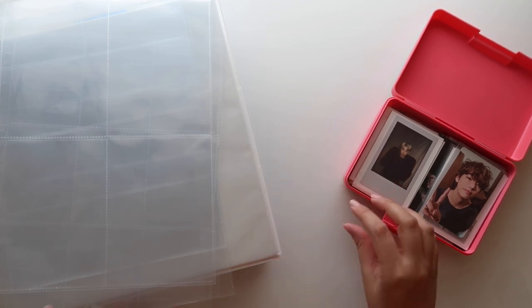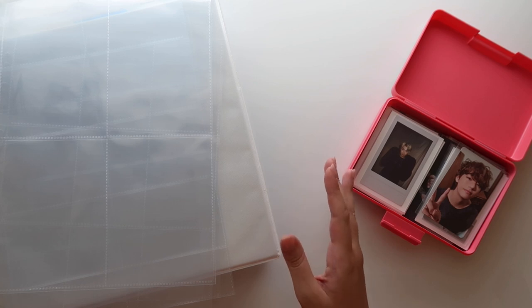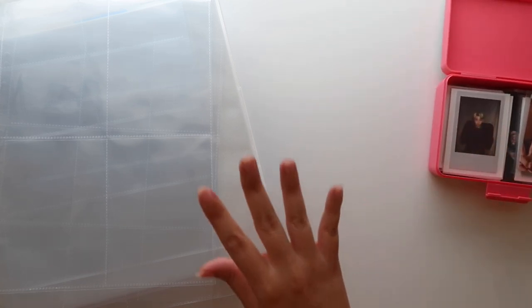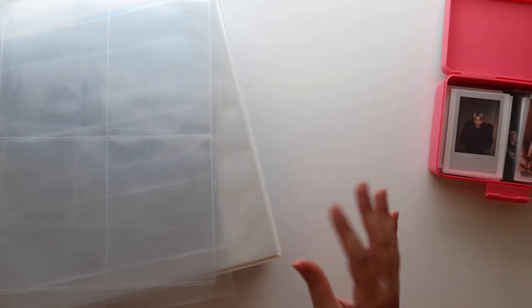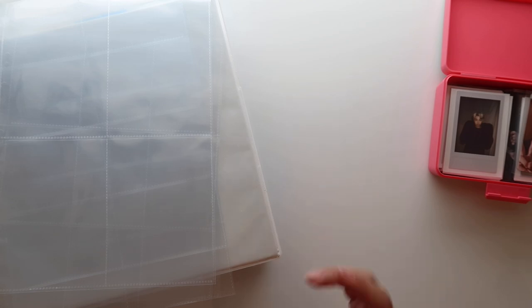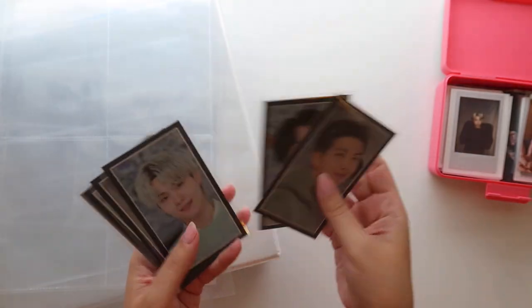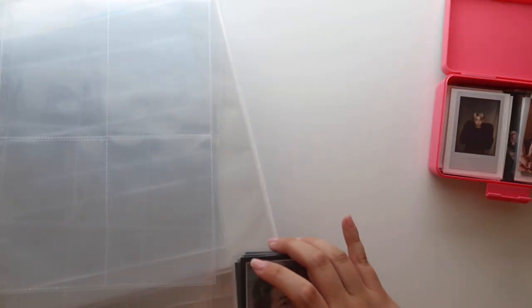This binder is sort of like my OT7 slash more rare individual Taehyung cards — larger inclusions for him — and then Tae has his own separate photo card binder. I might need to reorganize or restructure some things. I'm kind of thinking about maybe getting a totally separate smaller binder for mini tour photo cards or just mini photo cards in general. I have these from Permission to Dance in Seoul.